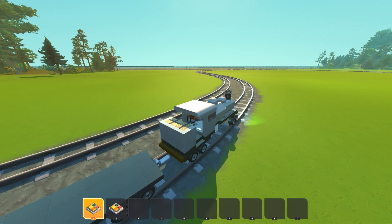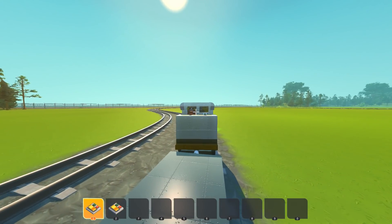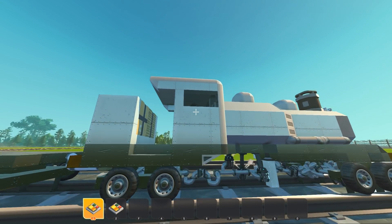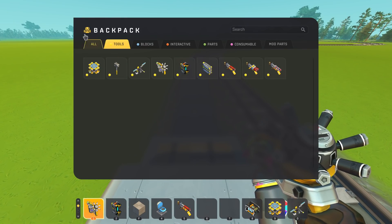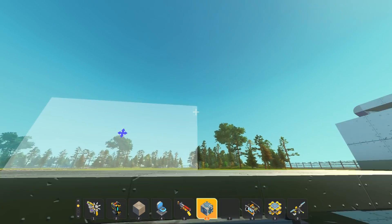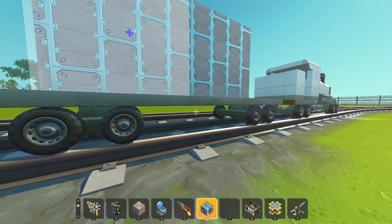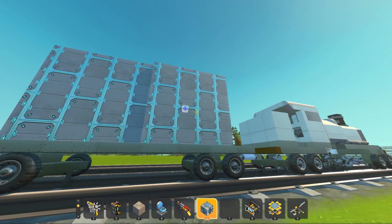Now let's add a ton of weight to this car. We'll get to this straight section, stop, and see what the limit of this gear train is. Piston engines in Scrap Mechanic are generally pretty powerful — they can pull a whole ton of weight. Oh, the wheels aren't even touching the ground there, that's weird. Anyway, let's stop here and add some weight. Concrete 3 is the heaviest block in the game, so let's just layer it up and make a massive brick — fill the car to this height, which is going to be super heavy.